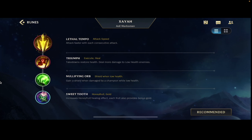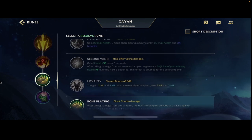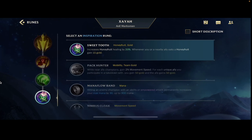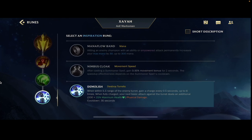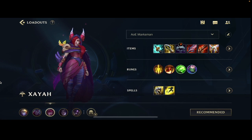Once I figure out which rune I like best I'll let you guys know. Then as always, you're gonna go Nullifying Orb if they have a lot of burst damage, Bone Plating if they have combo damage, Hunter Titan if there's a ton of CC, and Adaptive Carapace if they have a mixed damage of both AP and AD. Last rune, Sweet Tooth — probably my favorite. Maybe Demolish if you feel like you're gonna be split pushing a lot, but I just think Sweet Tooth is really good, especially if your lane's a hard one because it gives you that extra sustain.